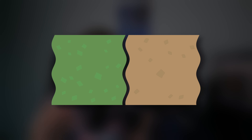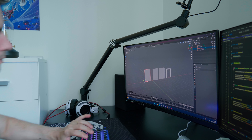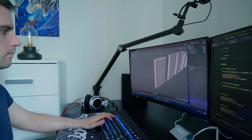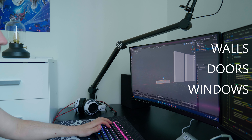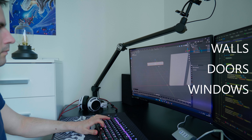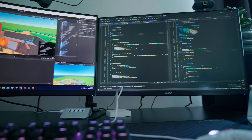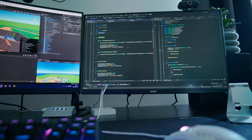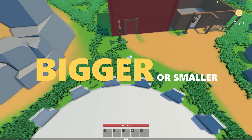I did upgrade the ground texture. Before I had very smooth ground, but now I did fix some simple details on the ground. After that, I started working with — I'm gonna pronounce it wrong — modular house. So this means I'm gonna create walls, doors, windows, and everything, and in Unity I can start working with many different houses — for example, different sizes, bigger or smaller ones.